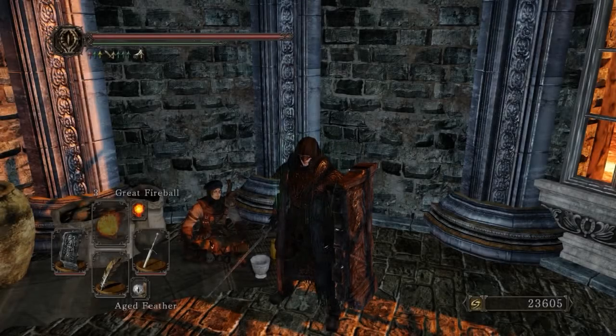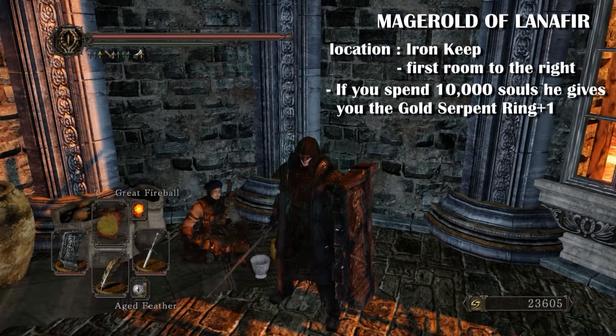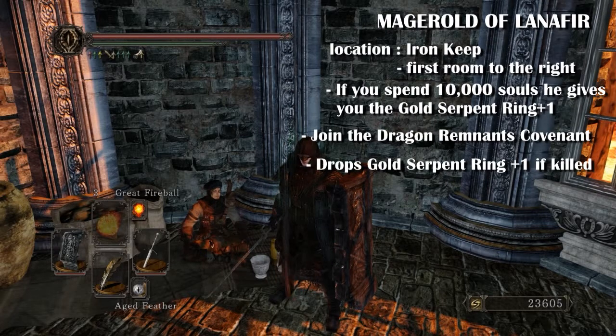The next merchant is Magarold of Lernifer. He is found in the Iron Keep, just past the first bonfire. If you spend 10,000 souls he gives you the gold serpent ring plus one. You can also join the Dragon Remnants covenant if you give him the petrified egg after you've gone to Dragon Aerie. He also drops the gold serpent ring plus one if he is killed.